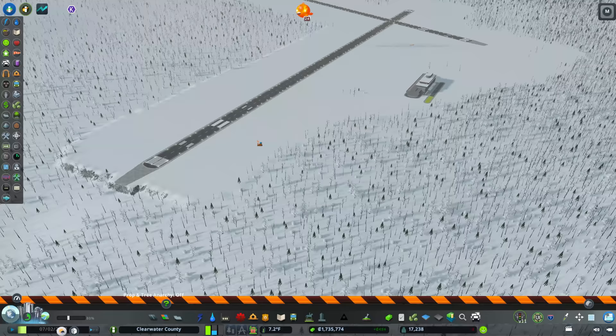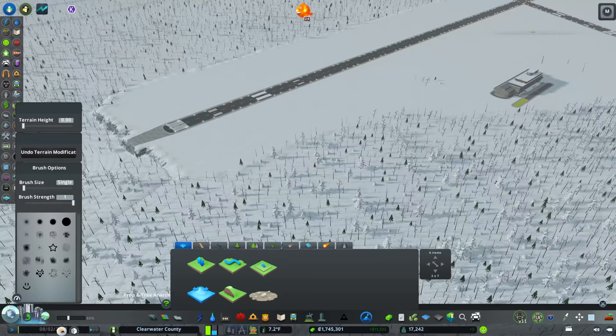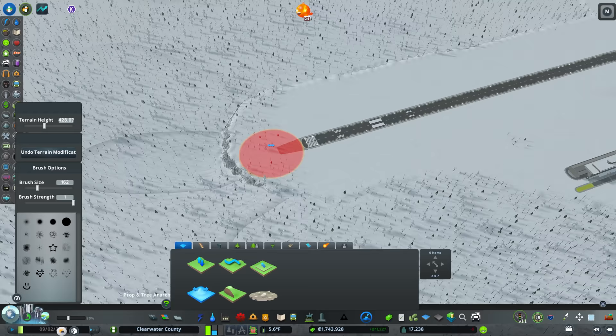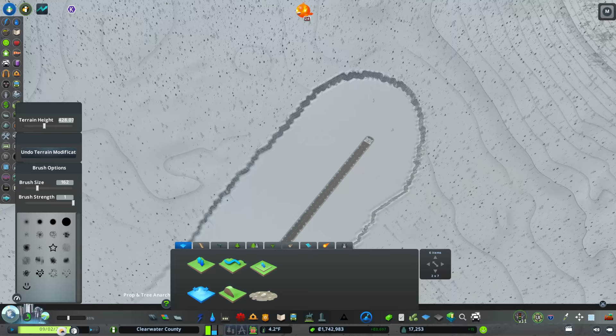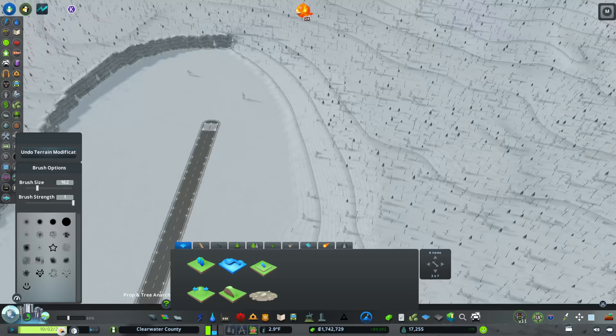I'll be completely upfront — I know next to nothing about airports. Everything I'm learning is from researching airports I'm familiar with. I'd highly encourage anyone building an airport to look at airports you know and do some measuring. Go on Google Earth Pro — it is free now, it used to be paid — and it's a lovely tool to take inventory of the world around you. The airports I'm looking at are in communities too small to have street view.